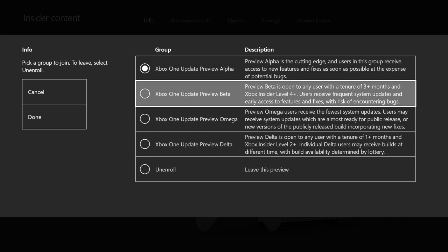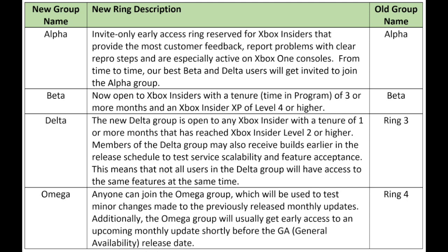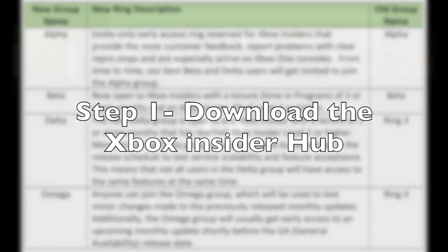To move up to Beta, you have to be three months into the Xbox Insider program and have an XP of level four or higher. To be in Delta, you need to be one month in or level two or higher to get into those modes. Alpha is by invite only — Xbox will send you an invite.